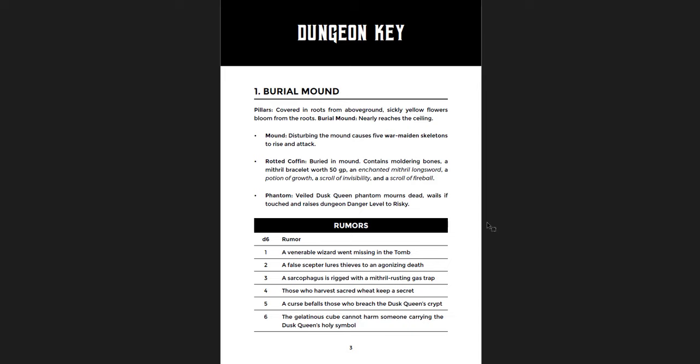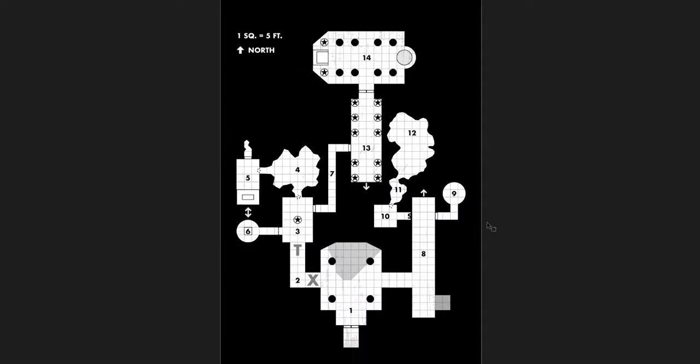Every room is described in a very simple, very clear way. It takes a lot of inspiration from the more modern aesthetic of dungeon design. No box text to read, no long descriptive paragraphs — you just get bullet points and bolding and italics to get you everything you need as quickly as possible. Here's the map of the dungeon.